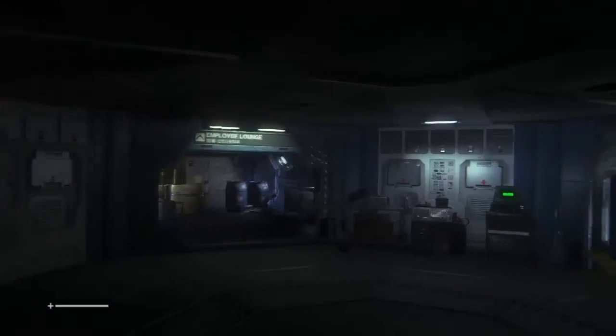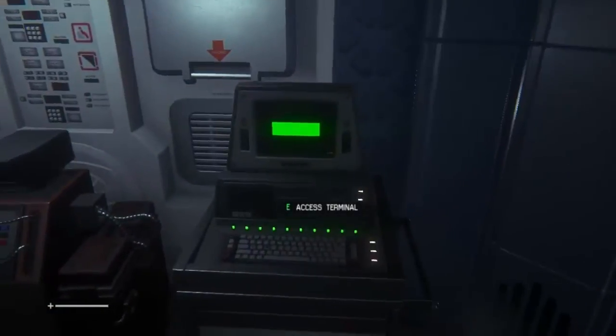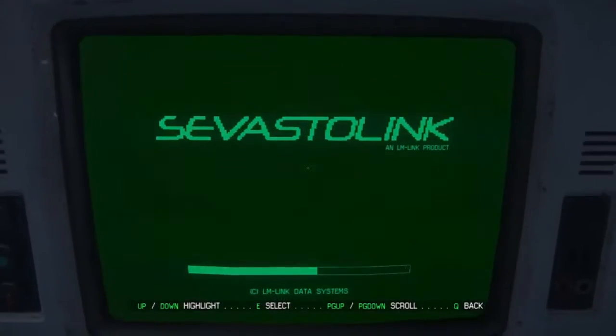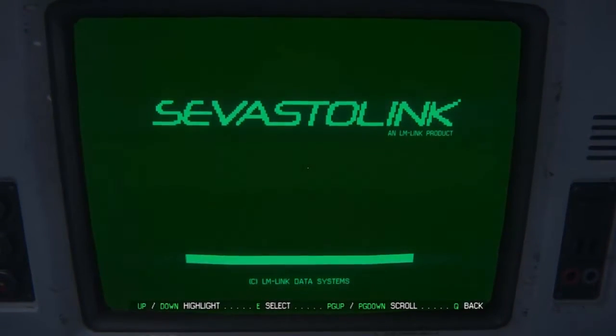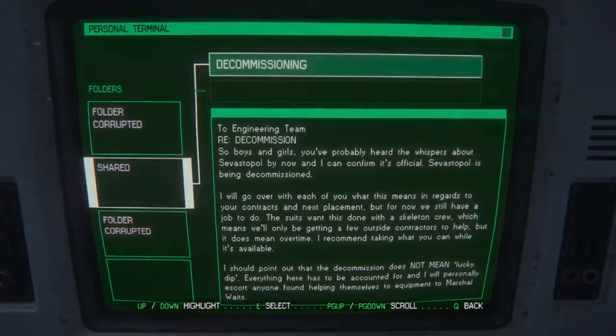Can we go this way? No, this is not a thing. There is a terminal over here - perhaps we can find something interesting to read. Up and down to highlight, E to select. Folder corrupted... shared. Let's go for the shared one.